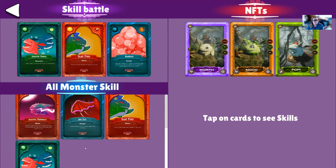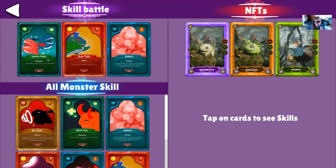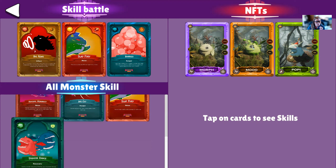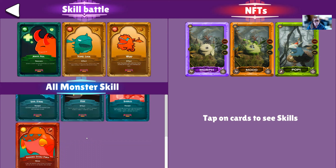I want to keep Big Roar and I will do Dragon Dance over Bubbles. So now you can see I've updated my three skills for that monster. Then you go on to the next one — you don't have to click save or anything like that. It's all happening as you do it.